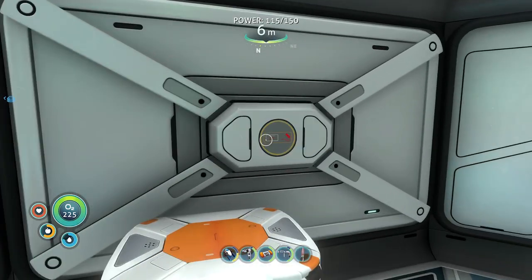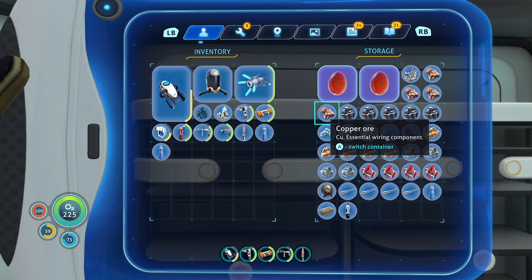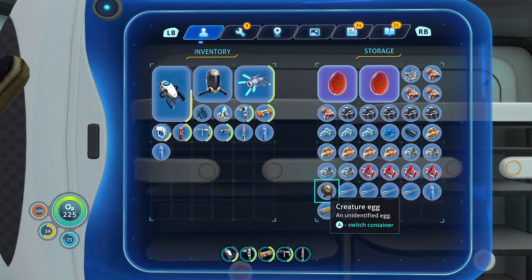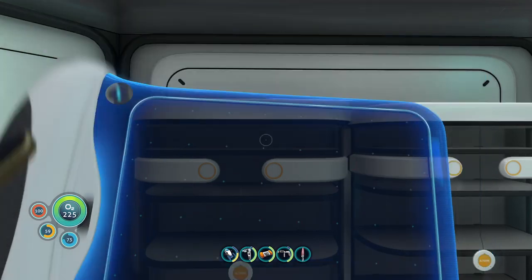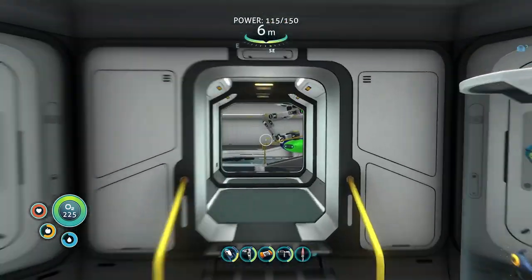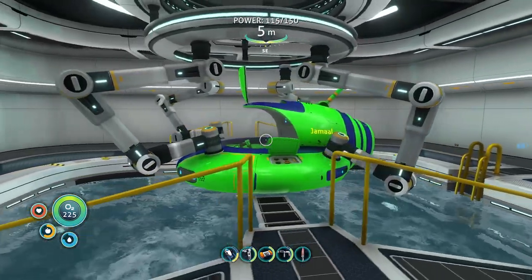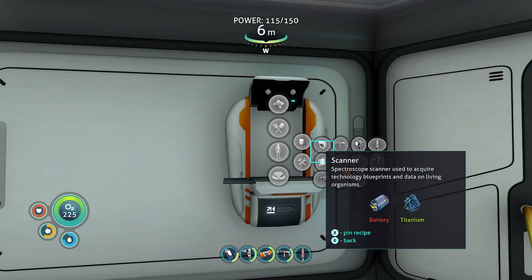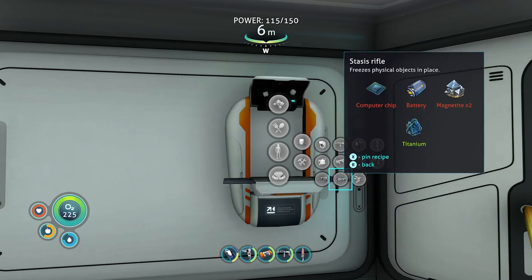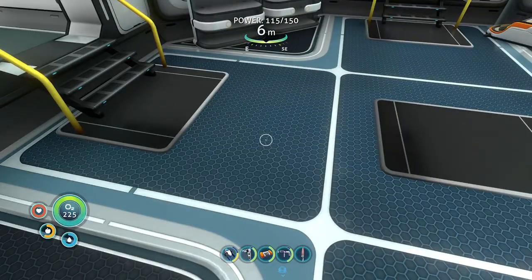Oh yeah, I got this on my own as well. Creature unidentified egg. Another stalker tooth — make enameled glass later. Jamal docked — nice! I found my way out. Pretty sure I should change the name. There may be something in here. The stasis rifle — it needs magnetite! Where the heck do I get magnetite from? I have no idea.